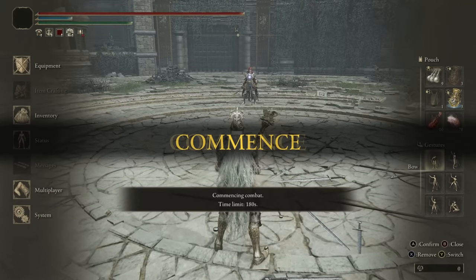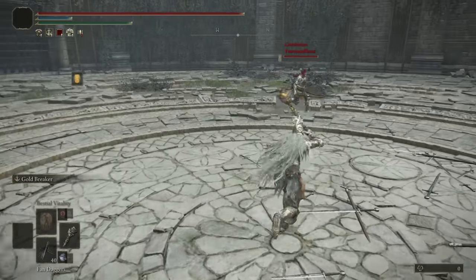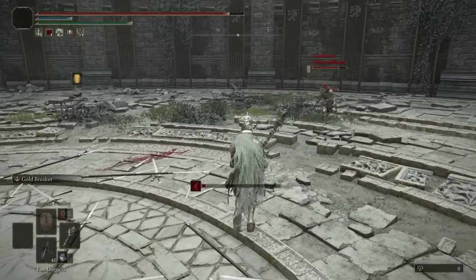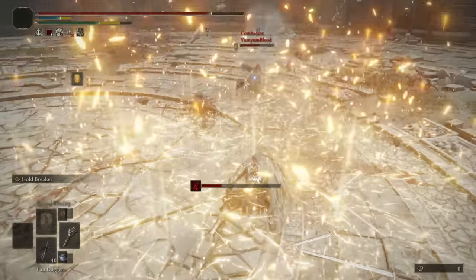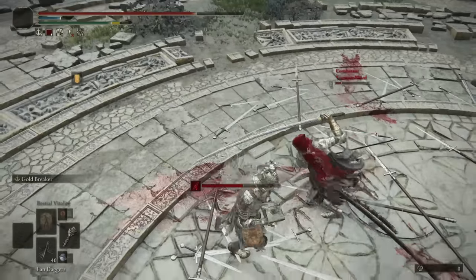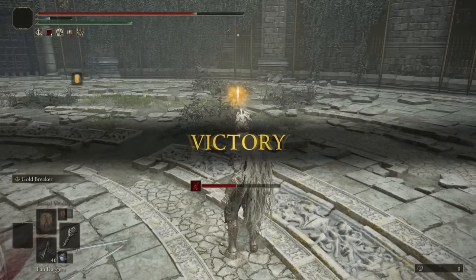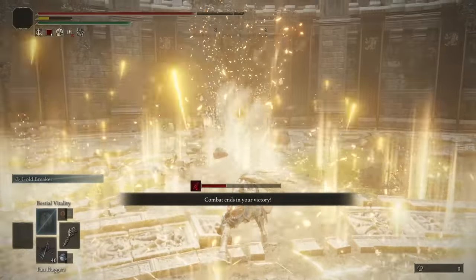Heading into our first battle, we have Yum Yum Blood — I'm guessing a bleed build. The running emote looks hilarious. That first attack comes out quicker than you think. Let's enhance the jump attack here so I can try to get a stagger into the Ash of War. That's actually pretty good bait as a trade there. The Ash of War is not too bad — you just have to use it strategically. The startup is very slow, but it's got a really big AoE.